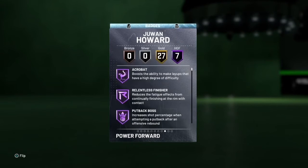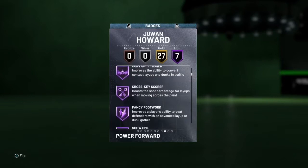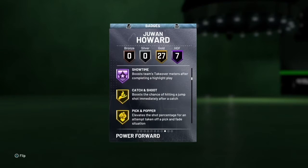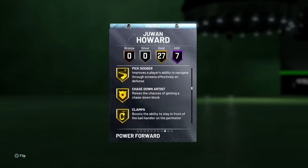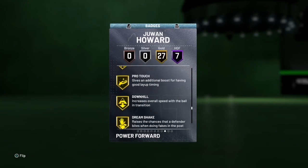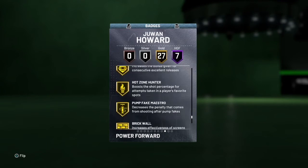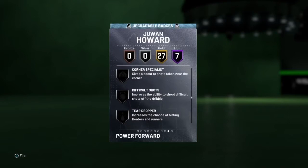Seven Hall of Famers — 27 badges: Acrobat, Relentless Finisher, Put Back, Contact, Cross-Key, Fancy Passer. Oh, he's got Showtime! You love that Showtime. Catch and Shoot, Pick and Pop, Dropstep — that's good. Pick Dodger, Chase Down, Clamps, Heart Crusher, Intimidator, Rebound Chaser, Worm. Downhill, Quick First Step, Green Machine, Hot Zone Hunter, and Brick Wall. Corner Specialist is great — yeah, that corner specialist is good.